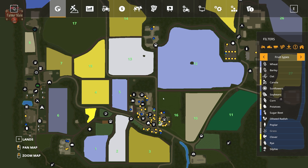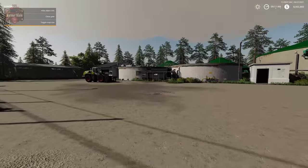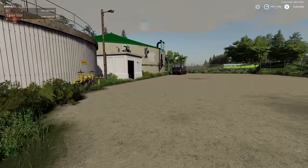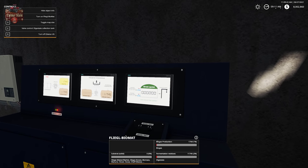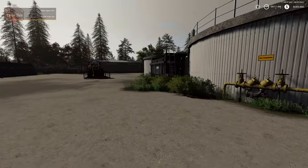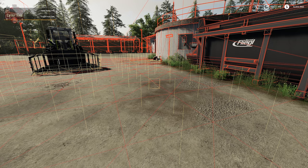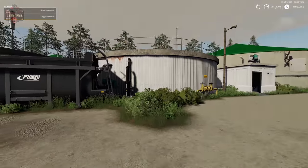If we go over here to the biogas plant, you may notice it isn't listed in the prices screen — that is because it's set up as something completely different than a traditional biogas plant. We've already done a video on the biogas plant, so check that out. The biogas plant will also take silage maize, silphile, and silage grass, so you could bring excess silage up here. However, there is no dump trigger down here — you're going to have to put it into the actual biomat digester in order to process it.